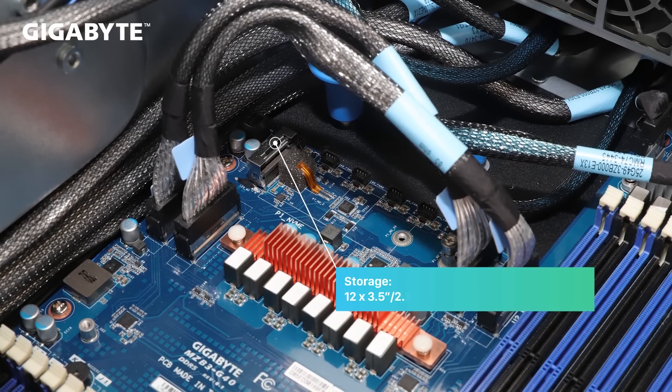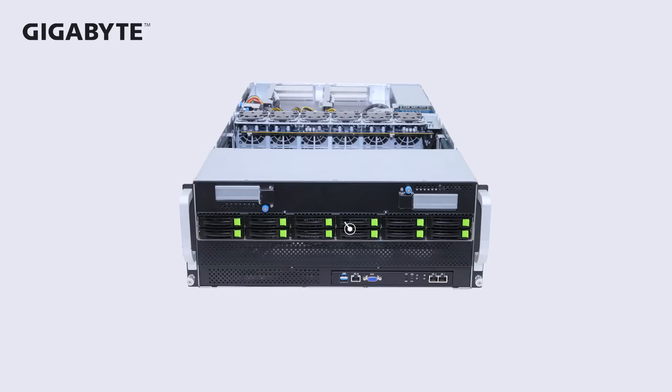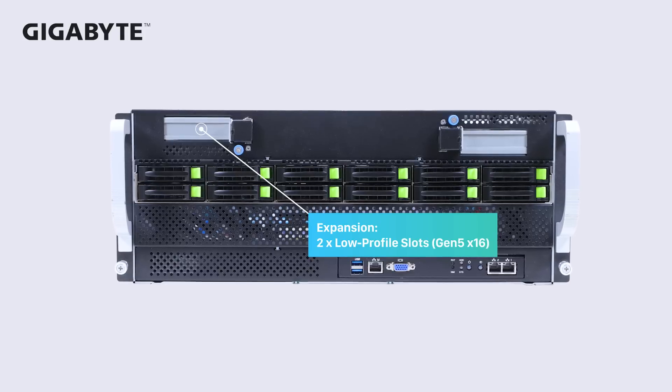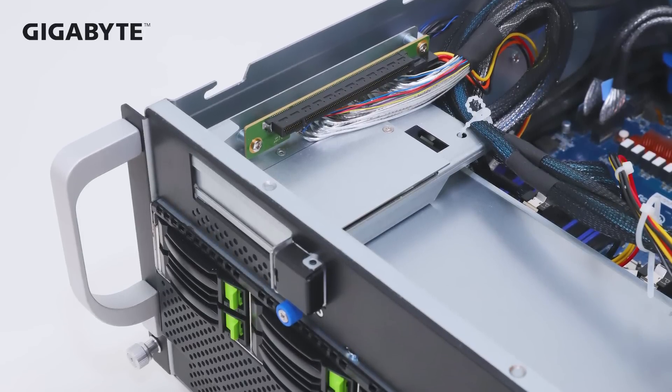Storage-wise, since this is a 4U server, there are 2 M.2 slots that can be used as a boot drive and 12 3.5-inch drive bays to provide enough hybrid SSD and HDD capacity. To fulfill high-speed data transfers, the front I/O has two PCIe Gen 5 x16 low-profile slots for network add-on cards.